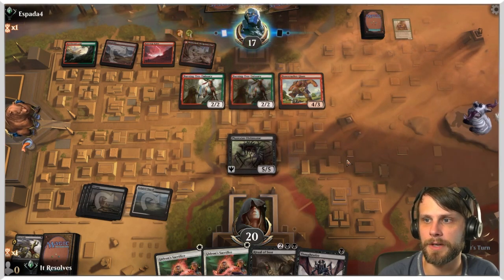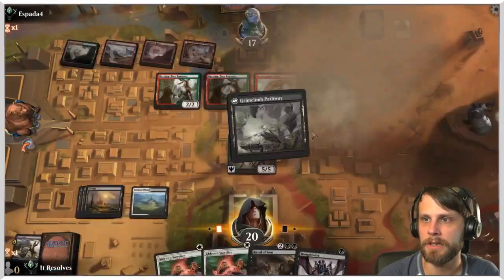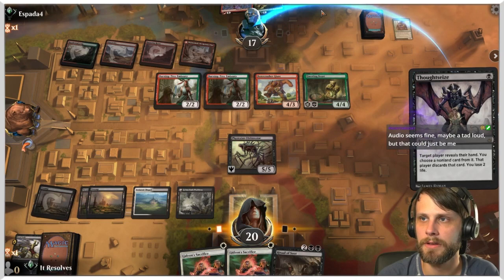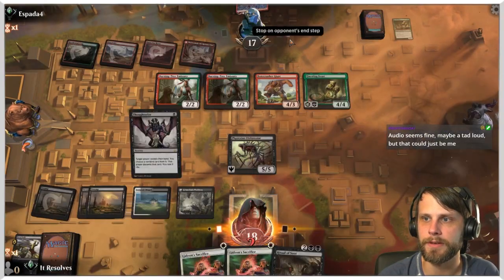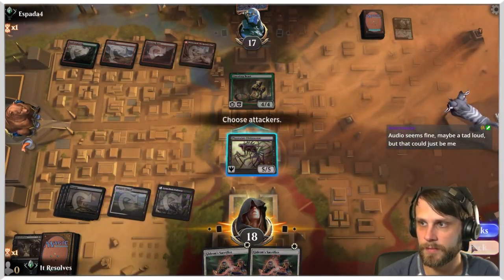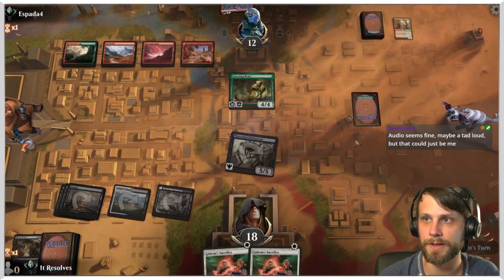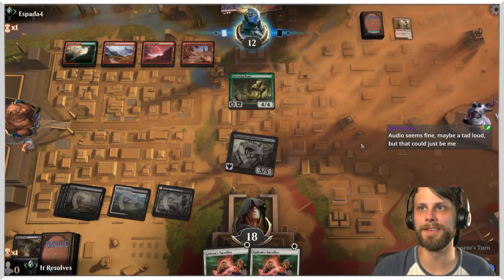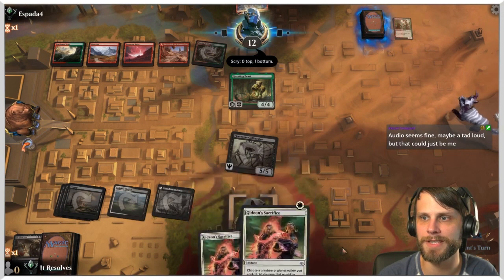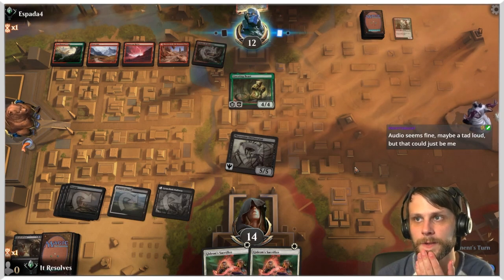Questing Beast is a bit tricky — that's the one card I would have liked to Thoughtseize. Let's get rid of the Questing Beast. I'm gonna Ritual of Soot and then attack in — if they want to trade that's perfectly fine because they also have to trade four permanents. In this race we win. They do have Lightning Strike but I'm not tremendously worried. We also have the Sacrifice so at some point we might be able to get them.